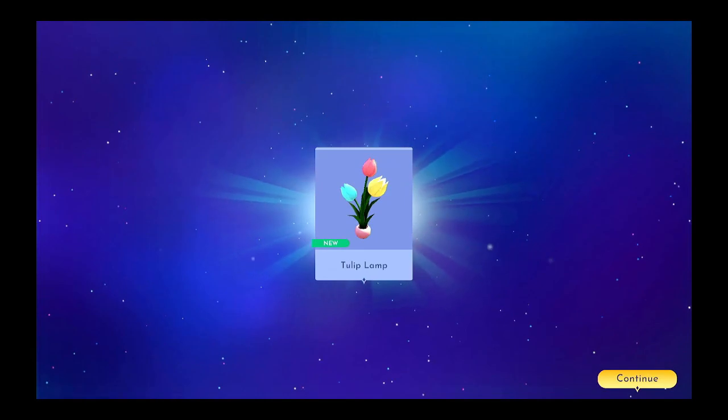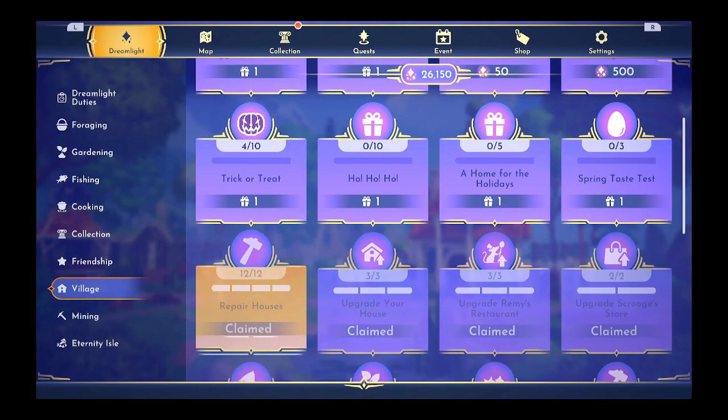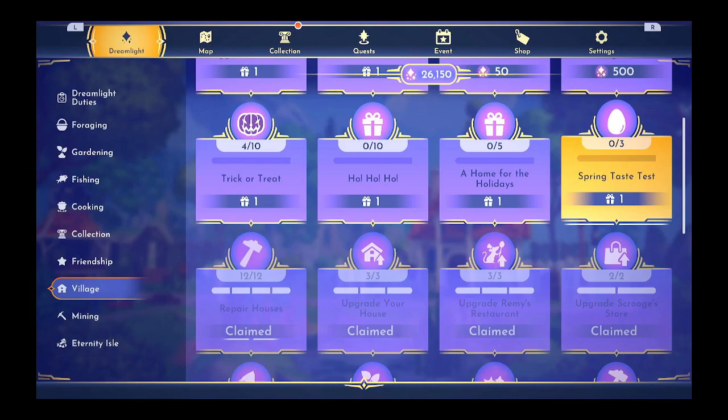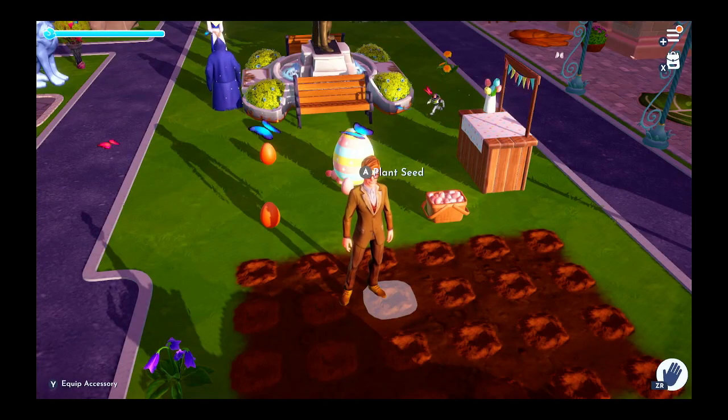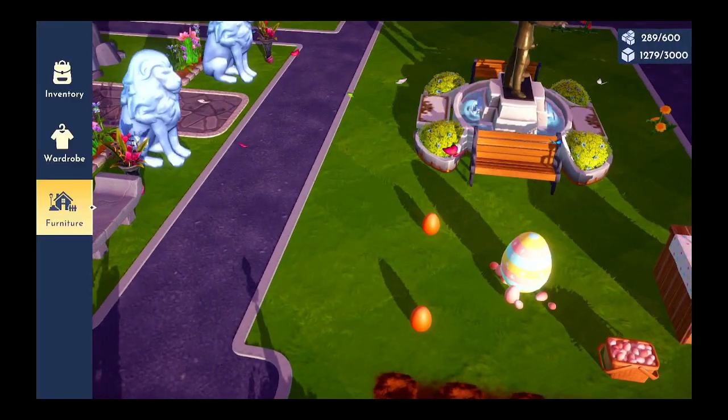We got a tulip lamp — cool. That's not where eggs come from — I believe that is from planting the spring vegetable eggs. And then what else — spring taste test, so I need to eat the three things that I made. Well, let's chow down, shall we.